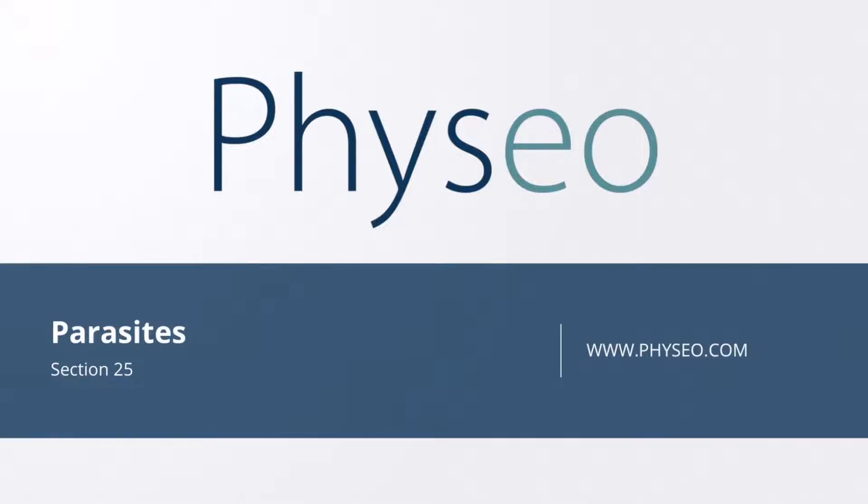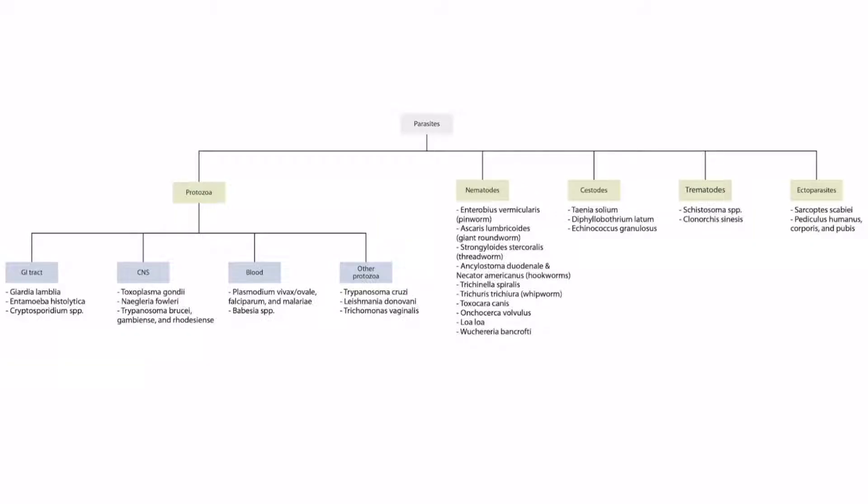Welcome to section 25 of the Parasites. This is our overview figure showing the parasites you need to know for Step 1. In this lecture, we will be talking about one of the Trematodes, Clonorchis sinensis.